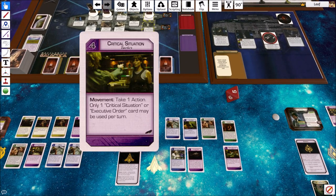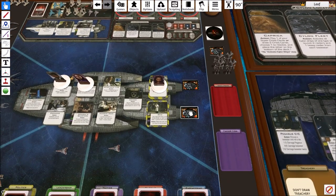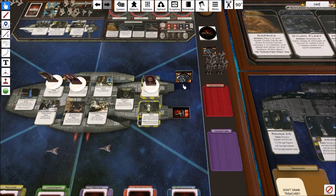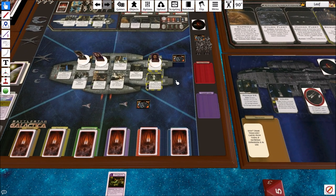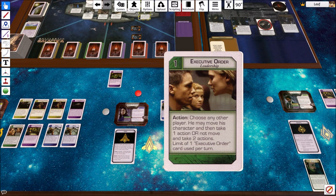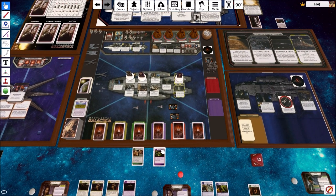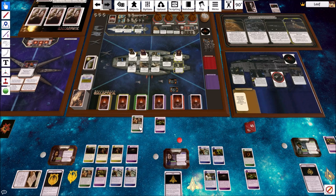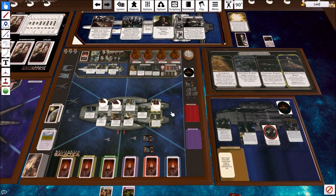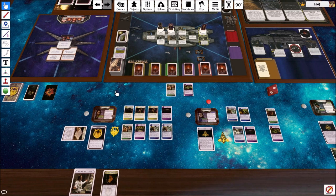She now has two actions. She's going to use one action to activate communications - because of her ability, she gets to look at all civilian ships, not just two, and move them. One has two population, and the other has population and fuel. Both are pretty hefty civvy ships we don't want to lose, so she'll move them down to keep them safe. Then for her actual action, she'll play Executive Orders on Tori Foster.